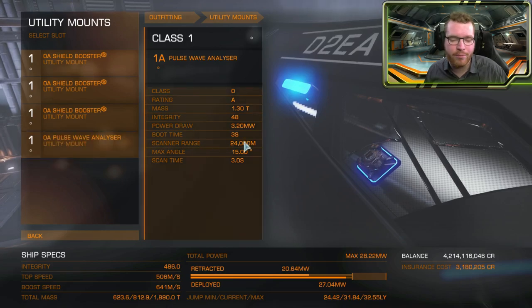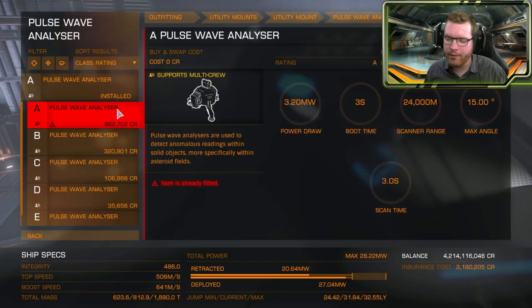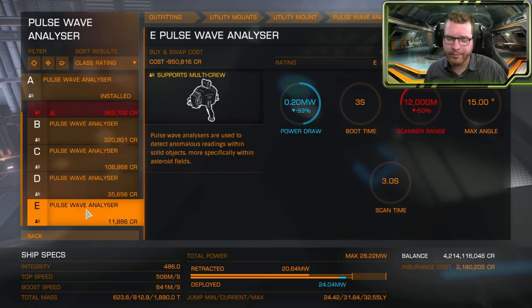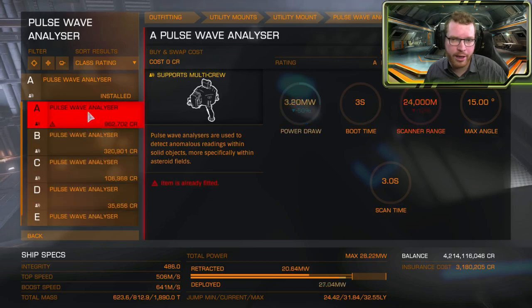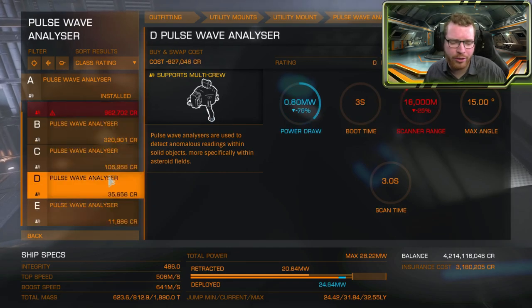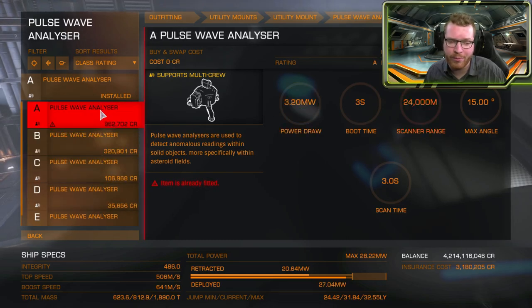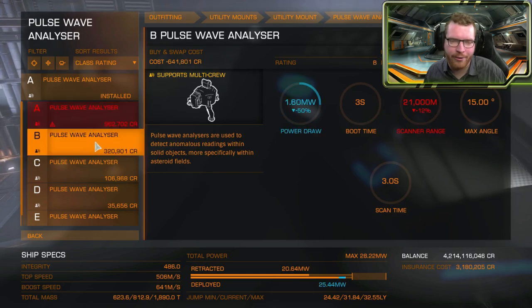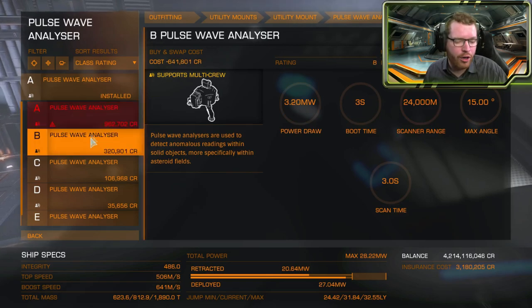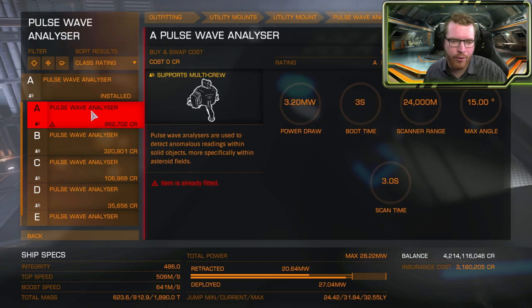When core hunting, you want as much range as possible from your pulse wave scanner. The A-rated scanner has a range of 24 kilometers, while the E-rated only gives 12 kilometers — half the range. I'd definitely recommend the highest-rated pulse wave scanner you can fit for core hunting. For traditional mining you can downgrade it since it's less critical; the A-rated pulls 3.2 megawatts, while going down a grade almost halves power consumption with only a small range reduction.